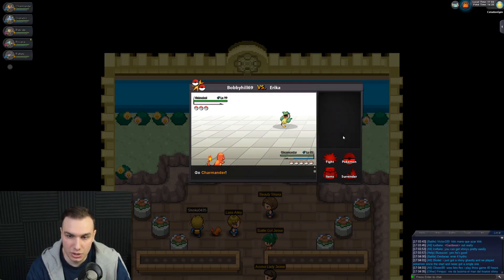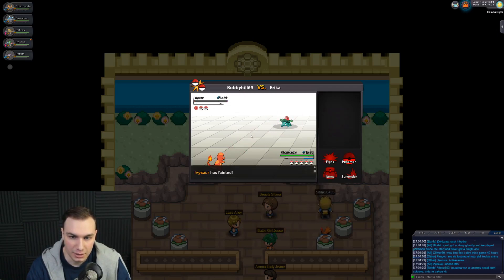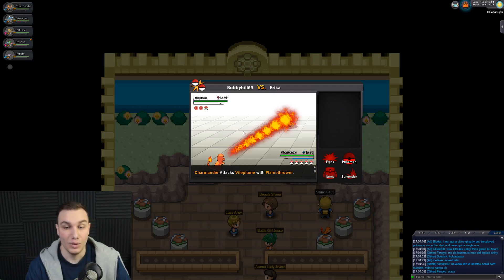Will a Flamethrower be able to one-shot this Victreebel? That is the question. And yes, the answer is 100% yes. 16k XP gets us to level 53 — and that rhymed, I didn't mean it to. Ivysaur's up next — easy Flamethrower knockout. And then she's got one more Pokemon — it's going to be a Vileplume. We've got six levels from this gym!